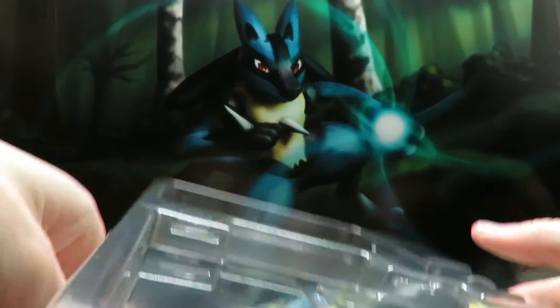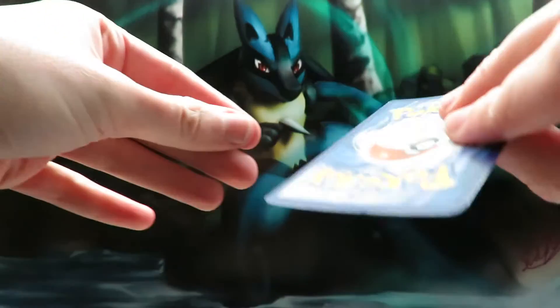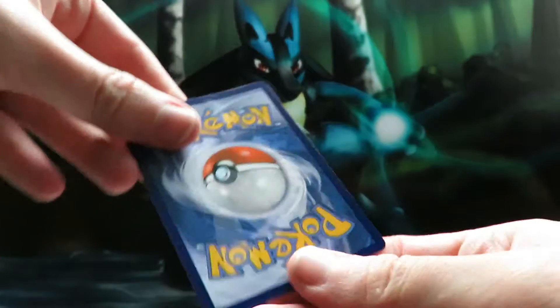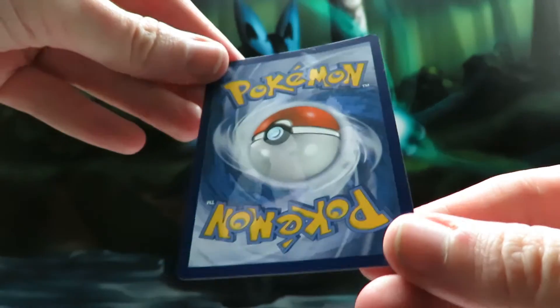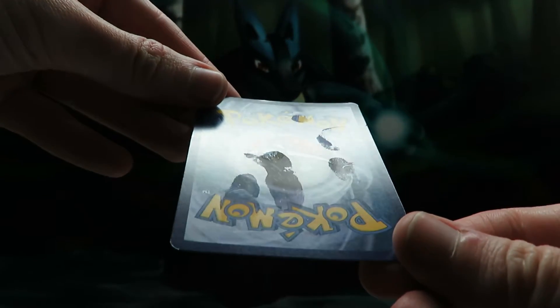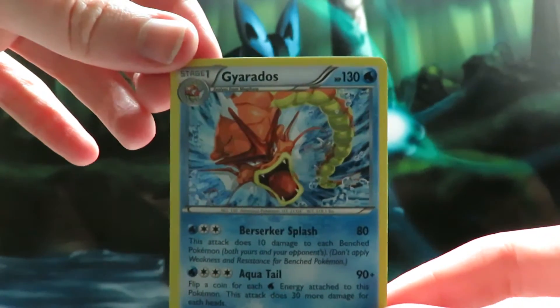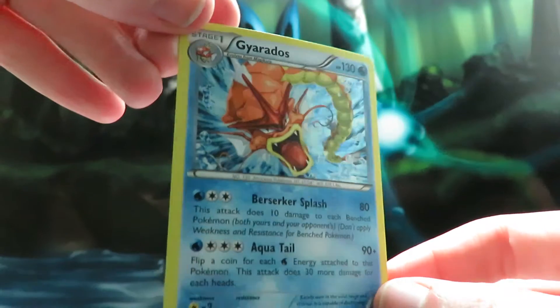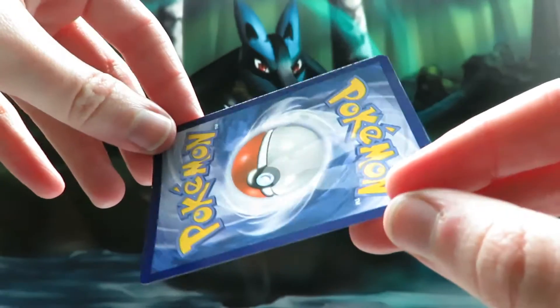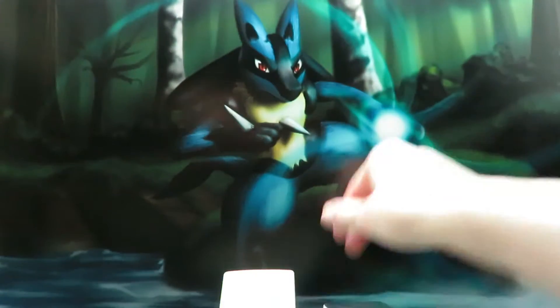So we shall get this open and get those cards out hopefully without doing any damage. Oh god, that's horrible — there's loads of it. I don't know if you can see that; you can see it in the light. I don't know what that is on the back. We have a holo Gyarados card but it's badly damaged on the back — it's not even glue, it's not sticky.